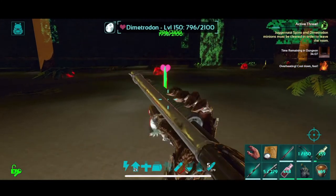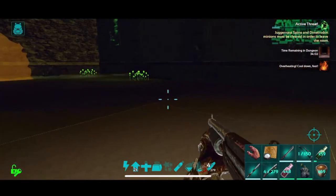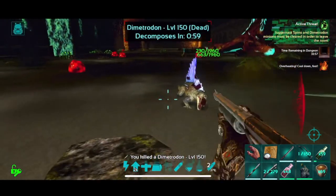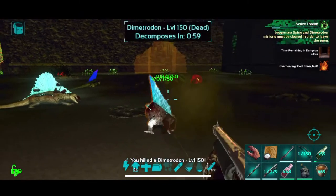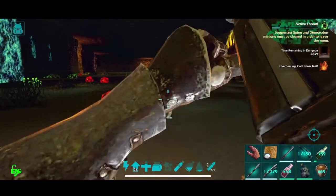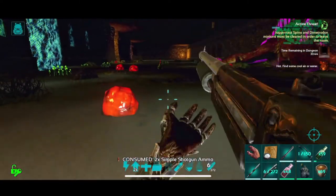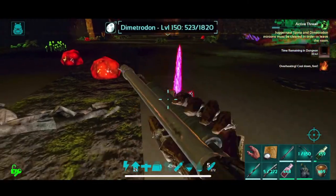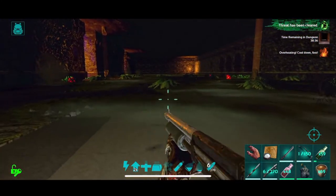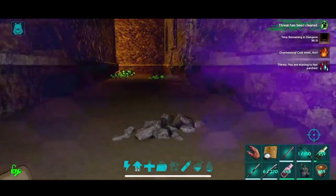Now we get to kill the Dimetrodons. No one behind me, is there? No, okay we're good. Ow — liar. I checked behind me. Oh, the clicking. This dungeon is just not treating me super well. Threat's been cleared, we're fine. We'll grab these loot crates.